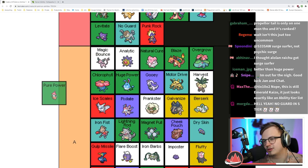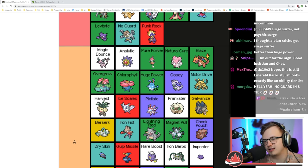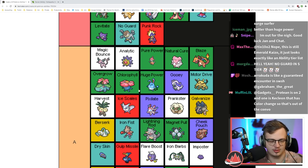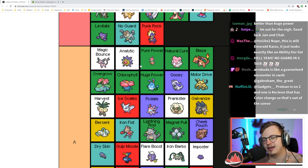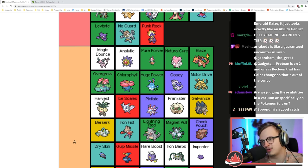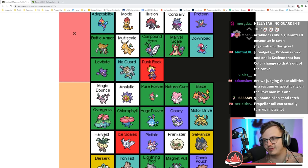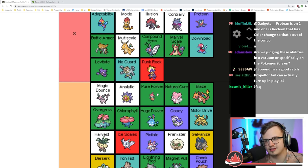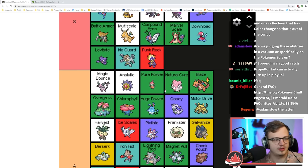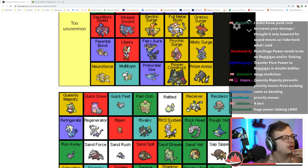Pure Power is obviously really good — it's the reason Medicham hits as hard as it does. Only Medicham gets it, and Medicham's base Attack is already insane so it obviously contributes to this Pokémon being really good and would be much worse without it, but it doesn't completely break the way you play. Queenly Majesty prevents priority moves — same as Dazzling.